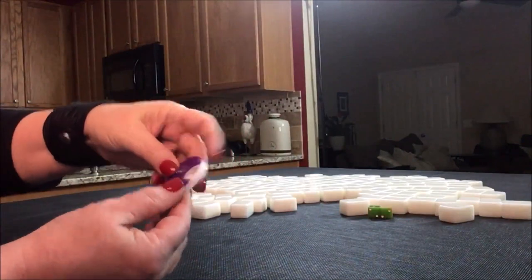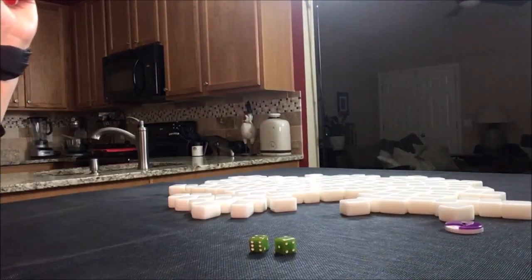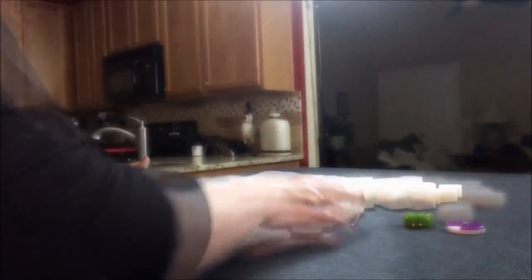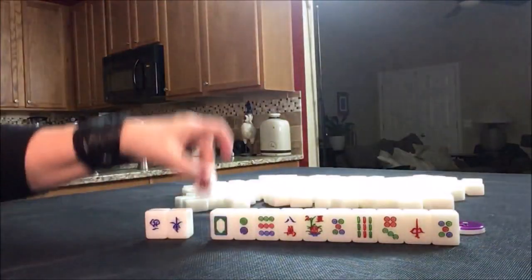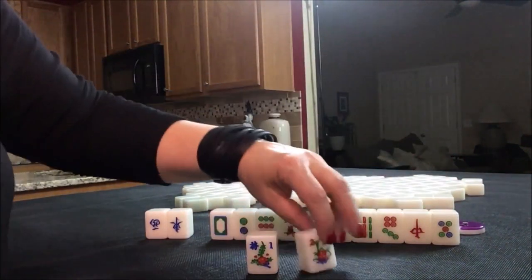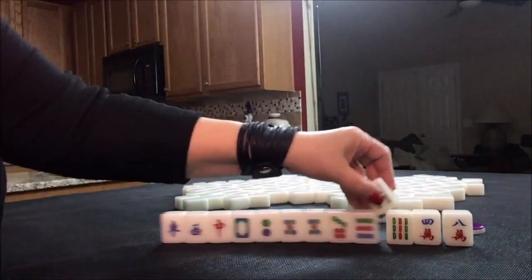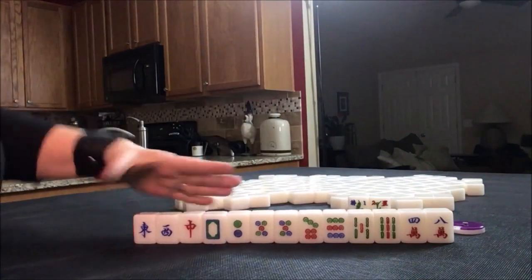Now we'll do the South round. I rolled a 10, so we're going to be in South seat again. We have two flowers, and if we're in the South seat, that's seat two — we actually have our own seat flower, so we'll get one faan score for that. Just checking to see if I have the right number of tiles, and I do.